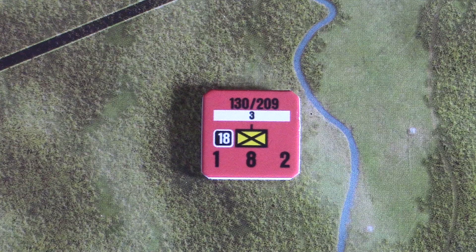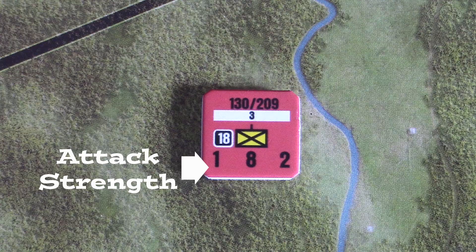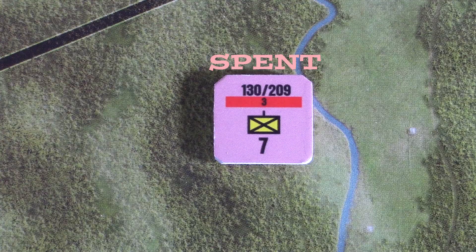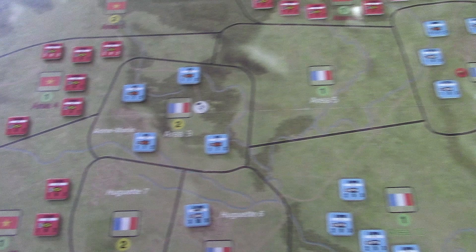Each area also has a terrain modifier associated with it, but there is no explicit terrain type depicted. From a presentation standpoint it's all very clean. Since unit type is irrelevant in the game for both practical and aesthetic reasons, all you need to know is that units have an attack strength, a defense strength, and a movement factor. The front side of the counter is called its fresh side, making it eligible to take an action during a turn. Once it has done so, it is flipped to its spent side, which displays a reduced defense strength, and cannot move until flipped back to fresh. Players alternate impulses in which they activate some or all of the units in a single area to move or fire, until they either have no more fresh units to activate or the two players have passed consecutively.